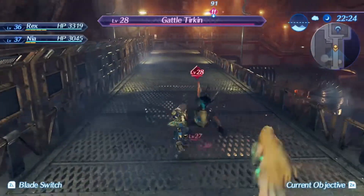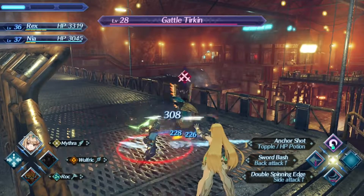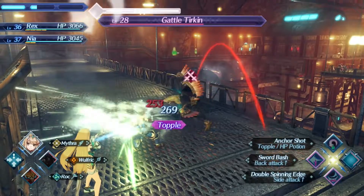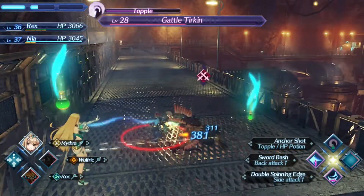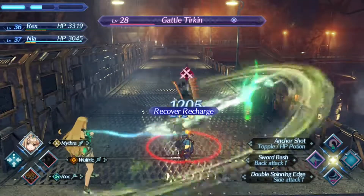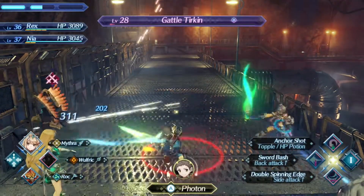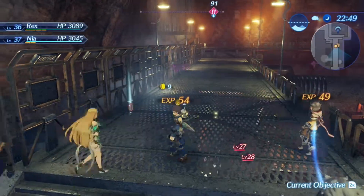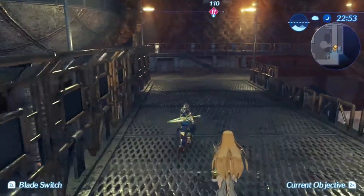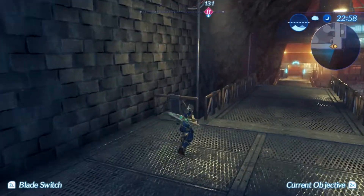Now imagine for a second, viewers, that you didn't know you could go this way. You'd probably find yourself spending a lot of time wandering around this place, trying to figure out just exactly how you're supposed to get up here. Luckily for me, I happened to find out how to do this the second time I played through the game, and it made my life immensely easier. There are just some things where having a guide or a let's play help you along makes it so you can actually play the game instead of wanting to scream at it.